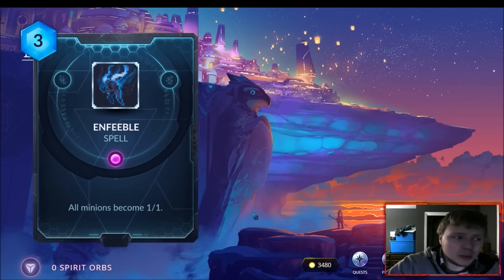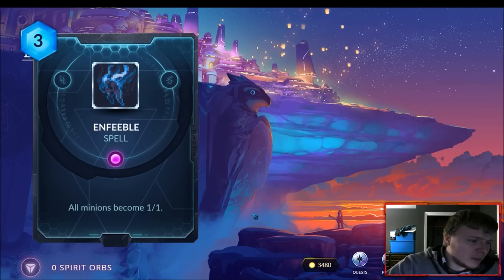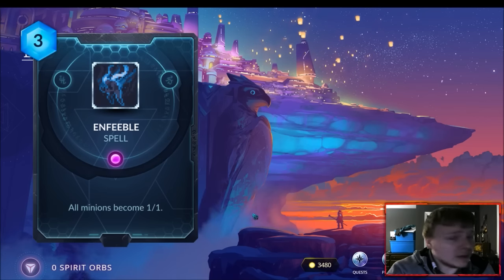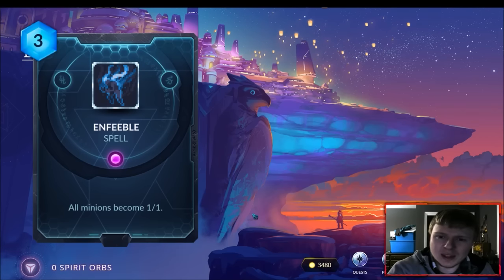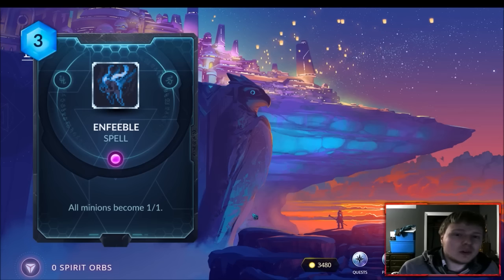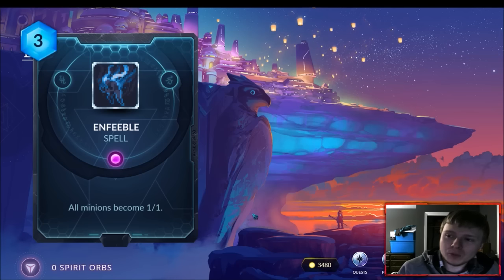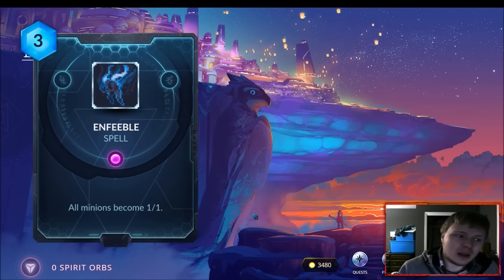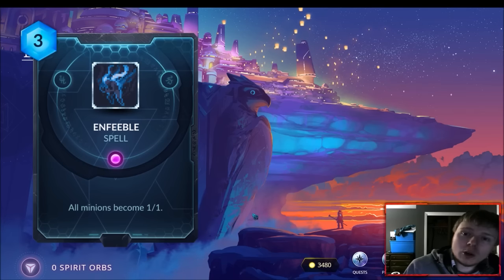Anyway, as you guys can see on the screen, the first card we're going to go over is Enfeeble. This is a Vainor spell — pretty self-explanatory: all minions become 1/1 for three mana. We have two other cards in the game like this — Pandemonium and Metamorphosis — but those are a bit more high-statted and different. This one does not transform your enemy minions, it just makes their stats 1/1, so you still have to be careful — that Maru Healer on the field can still deal five damage to you and heal them.